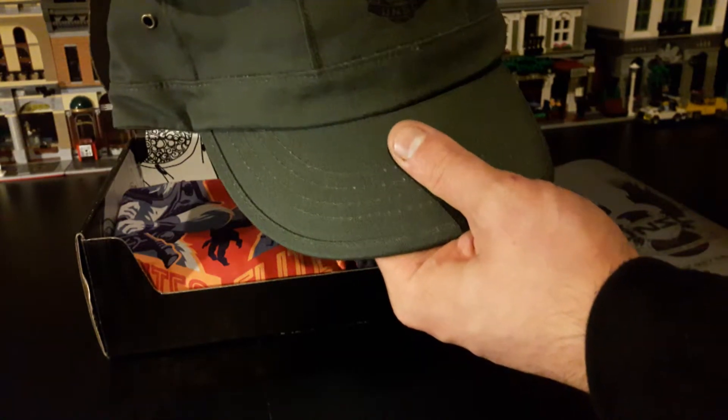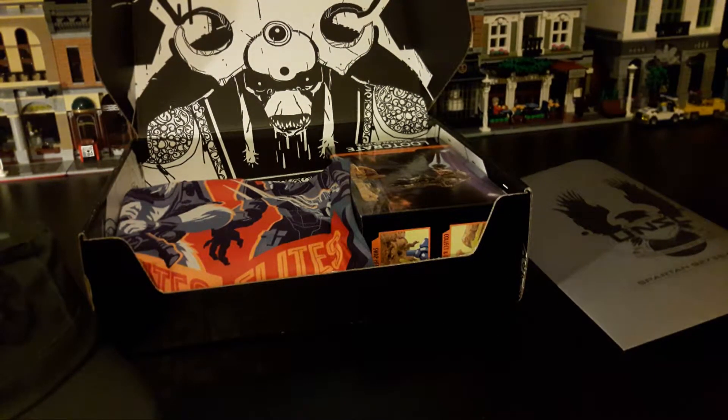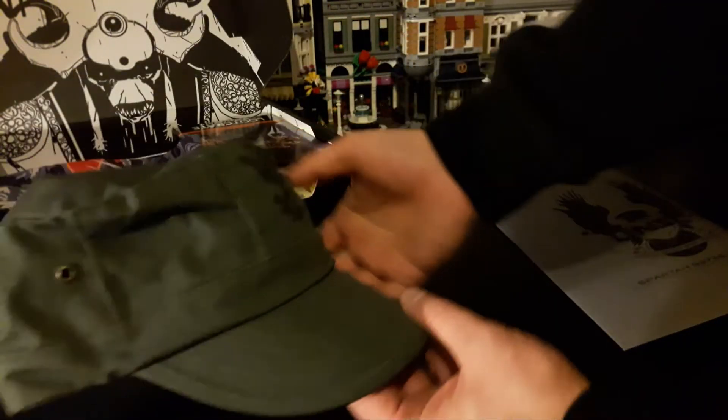Let's see the next thing. Oh, that's a nice chunk of metal! It's a bottle opener shaped like a gravity hammer — a proper thick piece of metal. It's got a magnet on the back as well, so you can stick it on things.